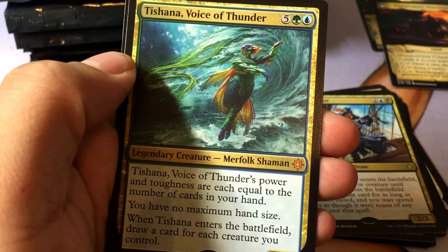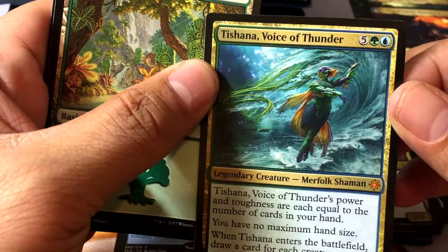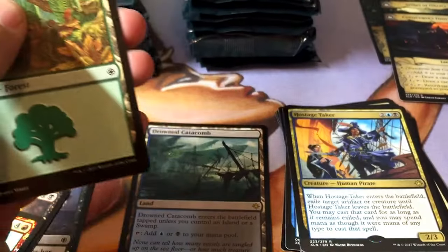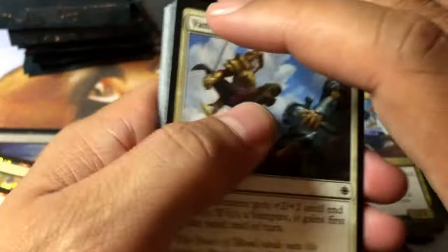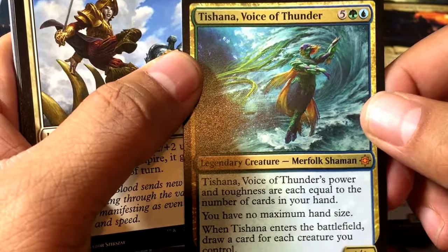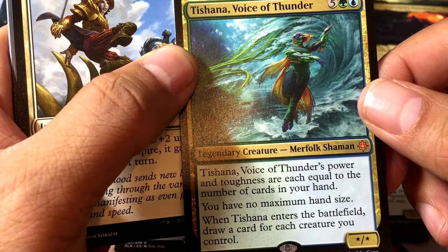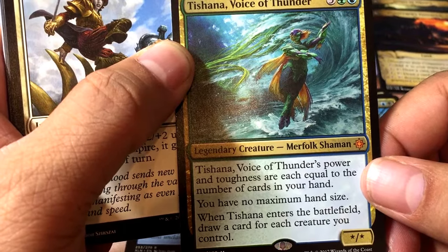Tishana, Voice of Thunder — it's a mythic. I think I have one. It's a middle-of-the-range mythic. Seems like a good tribal commander card — no maximum hand size, draw a card for each creature you control. Yeah, it's not bad.